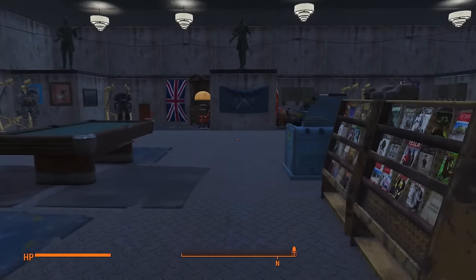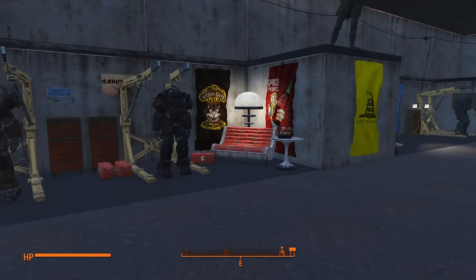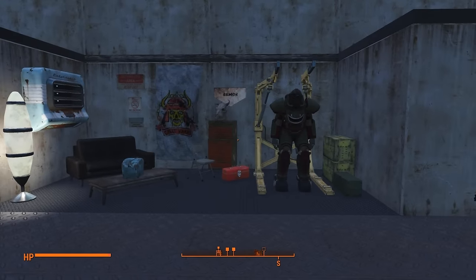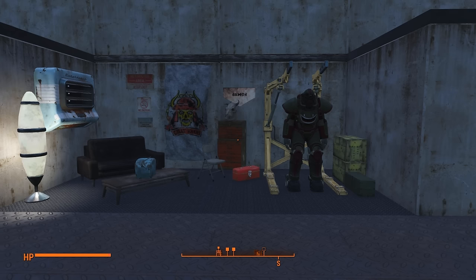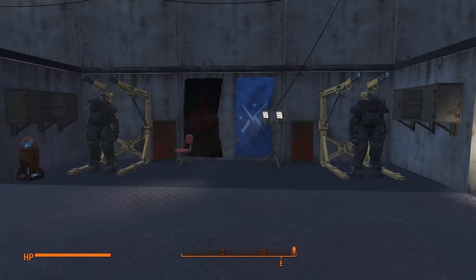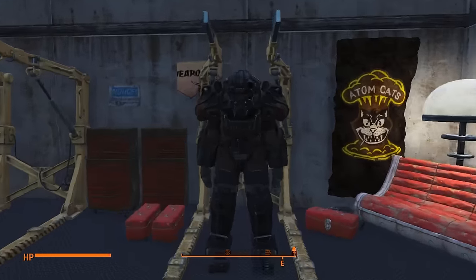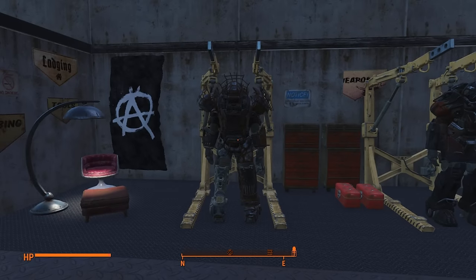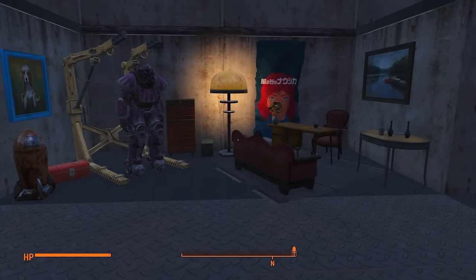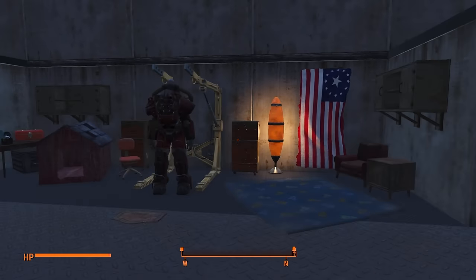The way I've designed this Hangar Bay is as a space where there are all these different personalities with all this different Power Armor. Just imagine this is one particular knight's station — he's decorated it the way he chooses, and there's his armor best displayed. Here's another station, and I've got just various stations set up. I've got an Atom Cat station with the Atom Cat's Power Armor, some Raider Power Armor here, and a female knight in her pink Power Armor. And this currently is my station.